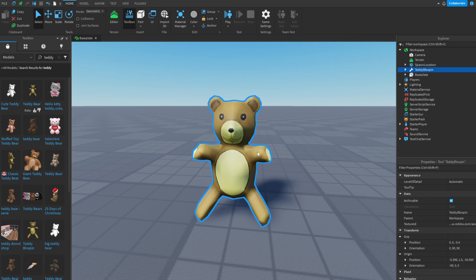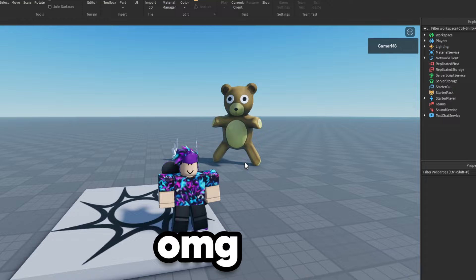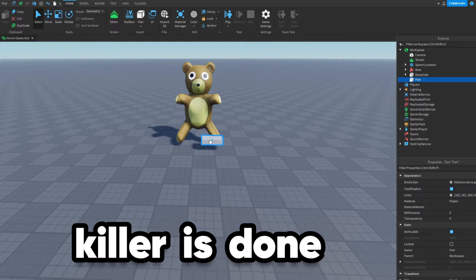Say goodbye, Squidward. What about this? I think this'll do. Oh yeah, this is gonna look so weird. Ta-da! Oh my god. He's after me. Run! No!